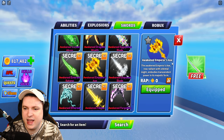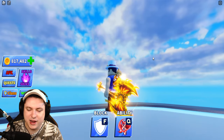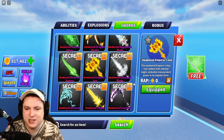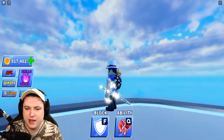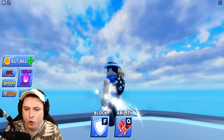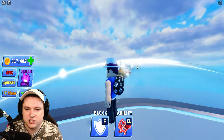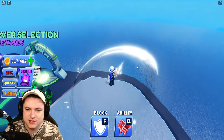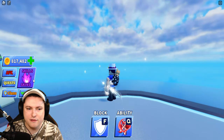We have ourselves the Awakened Emperor's X after that. I love the Awakened versions, they're so good. No custom slashing animation, but they look amazing. Awakened Imperial Blade — very small blade. This is probably the smallest sword we've seen so far, but it does come with a nice animation for slicing.